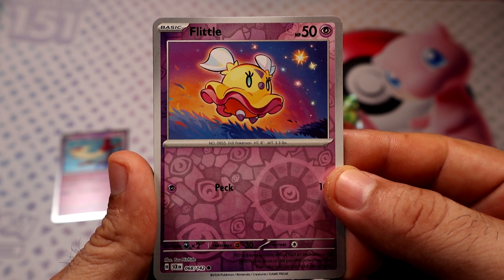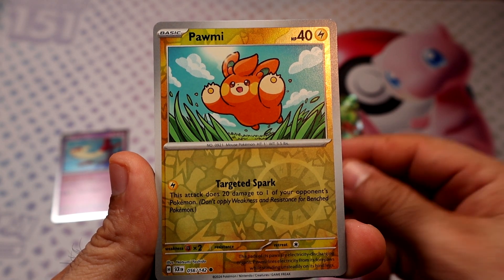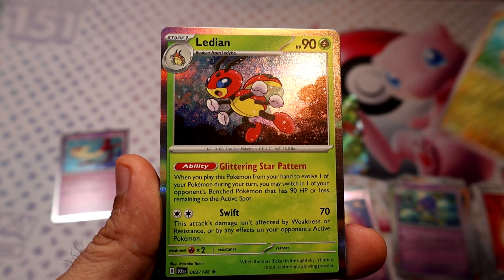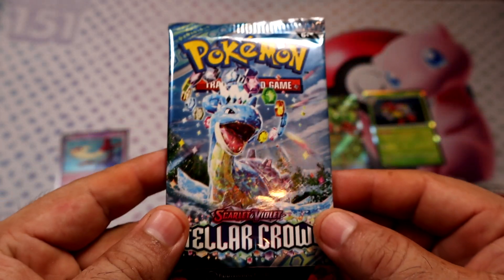Reverse Flittle, reverse Power, and a holo Lillie — I like this card. All right, last pack magic, come on. Lapras, don't let me down.